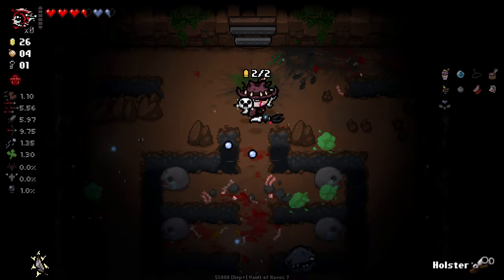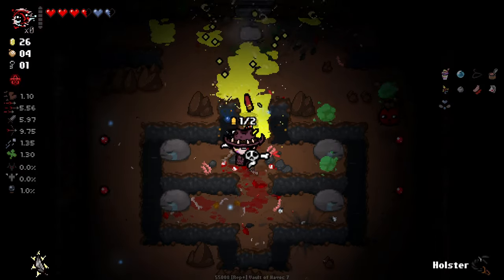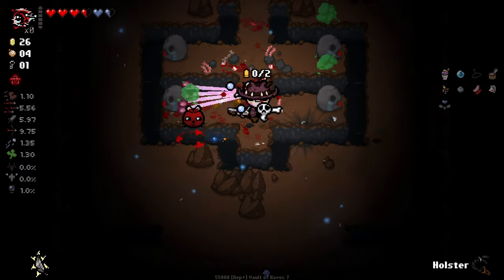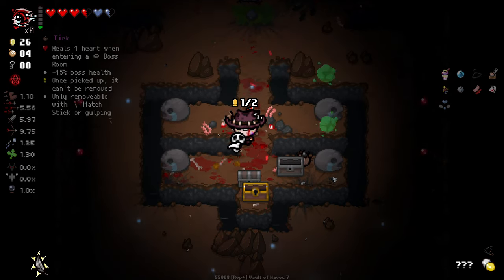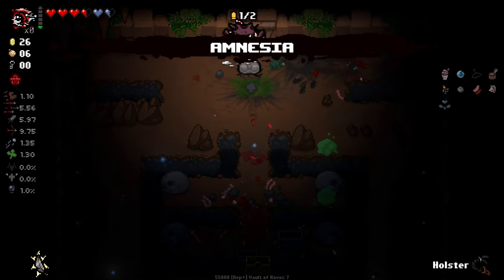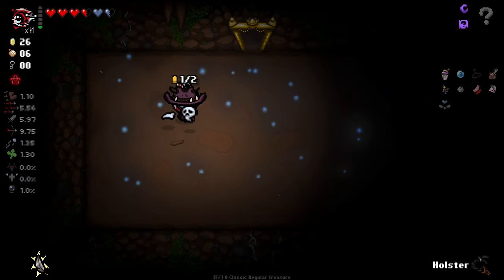I got a Bob's Rotten Head lobbed at me there. This is a sketchy room. Come on now — there you go. Do not want the tick, thank you. Amnesia's whatever. I think we're out of here then.